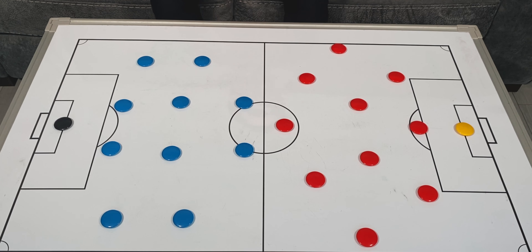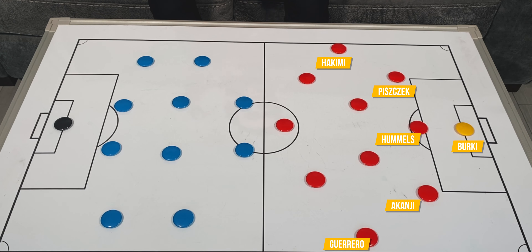Looking at Dortmund, similar to how they set up against Schalke, in a 3-4-3 formation. Berkey in goal, the back three of Piszczek, Hummels and Akanji. Hakimi and Guerrero occupying the wing-back positions, with Delaney and Dehude in midfield, and the front three of Torgan Hazard, Julian Brandt and Haaland up top.